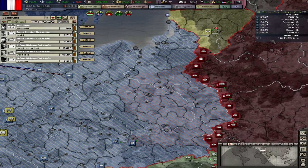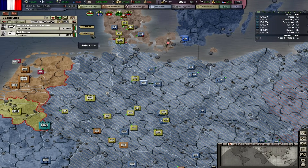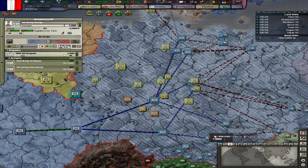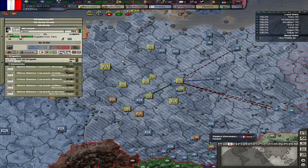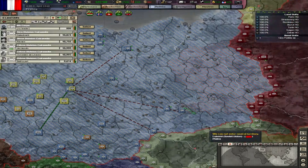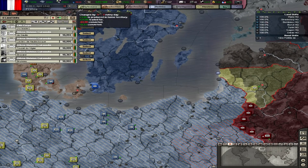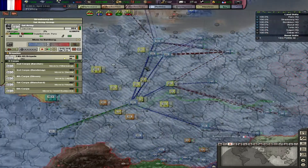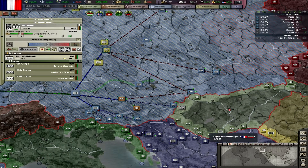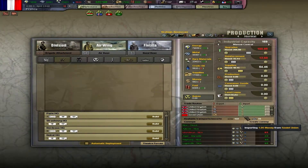Let's start by just moving the troops. I can start focusing on my resource problem, or my fuel problem I guess. I can do it — I've got lots of resources coming in right now. Let's stop importing rare materials from the United Kingdom since I'm near them now and getting enough resources.